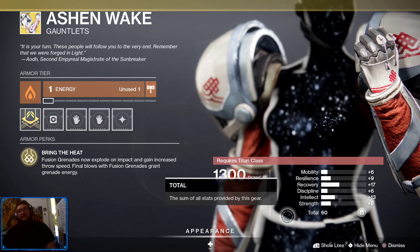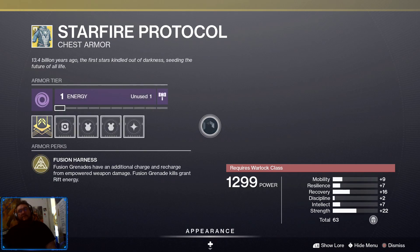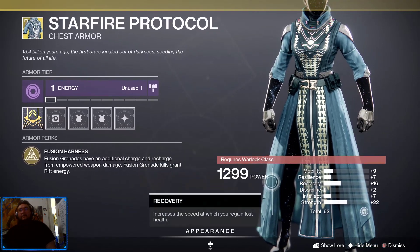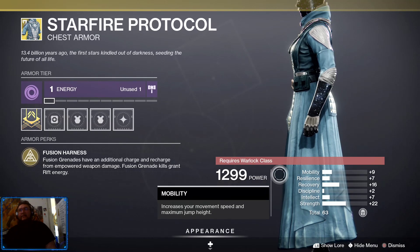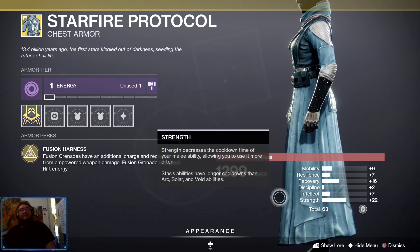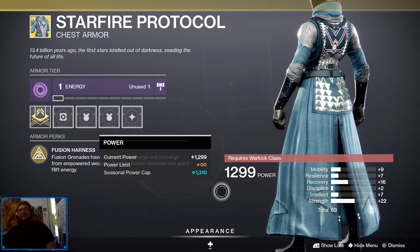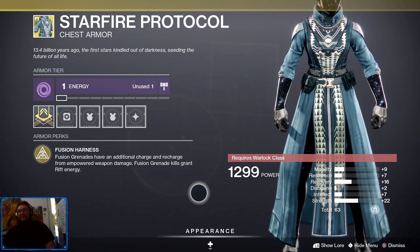If you haven't got Ashen Wake it's a quick grab, but I may pass. Starfire Protocol for the Warlocks — everybody knows what that fusion harness does. Mobility 9, resilience 7 — those are low — recovery 16, that's decent, discipline 2... come on, these things are based on grenades and they're giving you low discipline. Strength 22 — it's alright if you're doing a melee build. 63 total points, but this may be a pass. If it's armor dedicated to using your grenades, it should always come with high discipline.